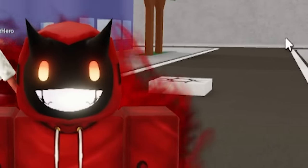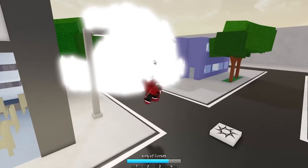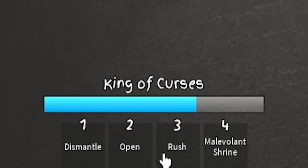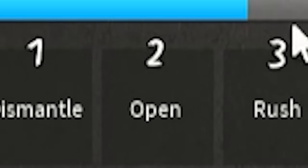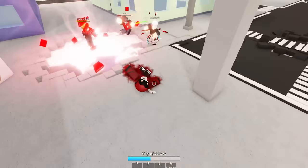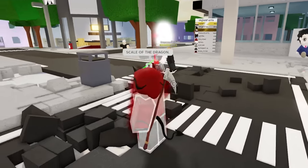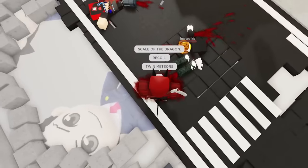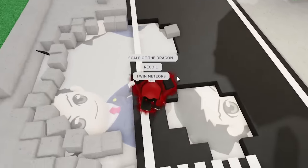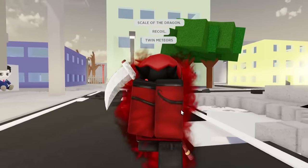Now it is time to use the secret ultimate move on this moveset. Apparently the way you do it is you have to combine the first three moves, doing one, three, and then two — one with the Dismantle, three with the Rush, and then two with the Open. I see a bunch of people over here, let me go ahead and try it — one, three, two. Apparently you spam R as well. I just cut the Bacon and this dude in half! Scale of the Dragon, Recoil, Twin Meteors — what did I just do?